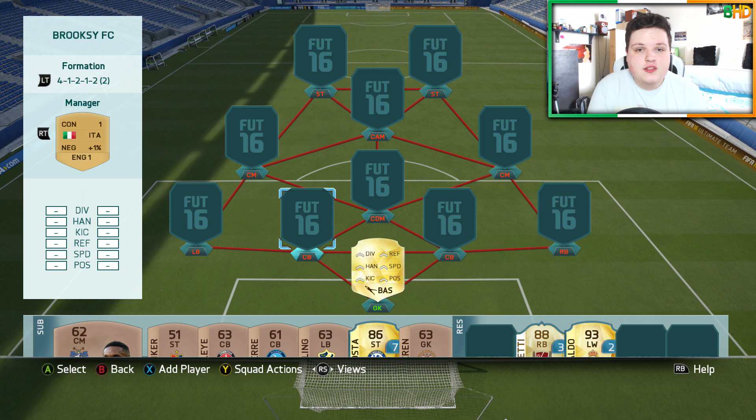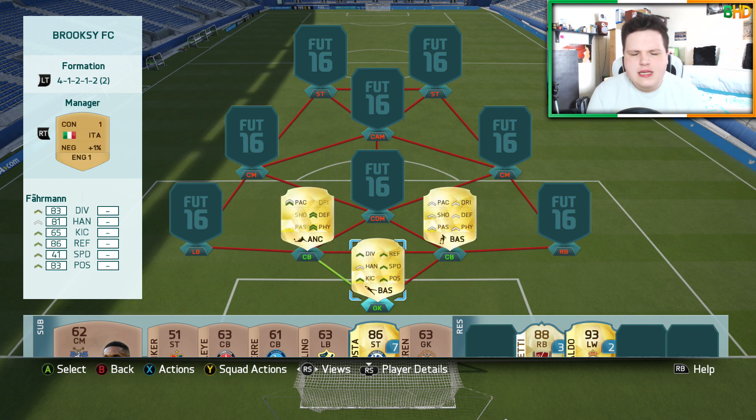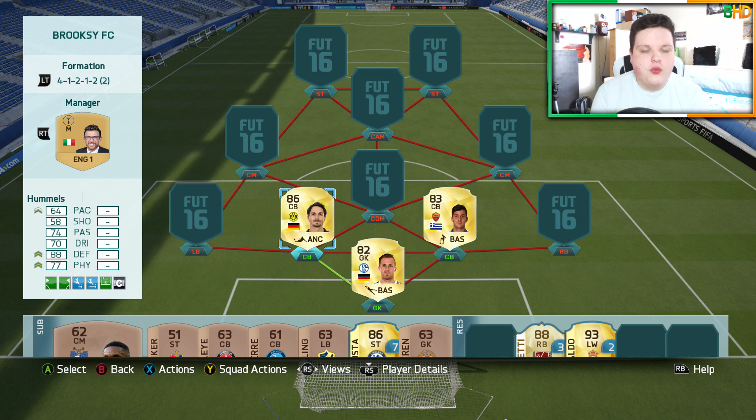In goal we have one of my favourite goalkeepers in the game — it's upgraded Ralph Fireman. He's a great goalkeeper, only going to cost you around 850 coins. At the back, we have one sweaty centre back, and one centre back I don't think gets used enough, even though he goes for 6k. It's Hummels on the left and Kostas Manolas — upgraded version — on the right. Manolas' card is absolutely insane: 81 pace, 86 defending, and 84 physical. And Hummels is 6 foot 3 with 88 defending — a brilliant centre back.